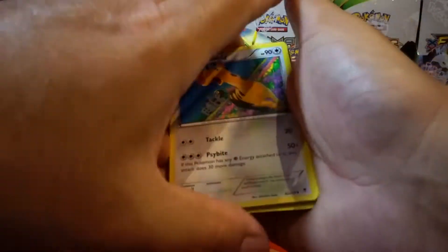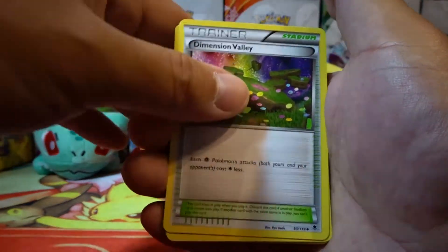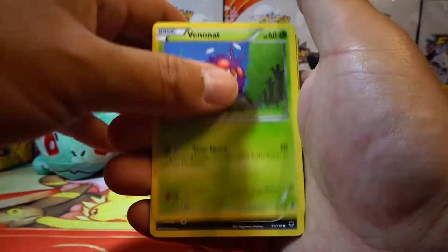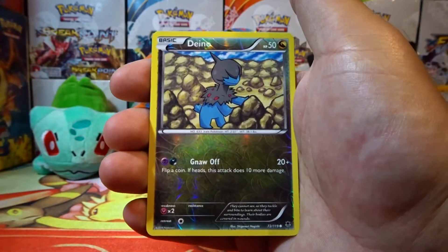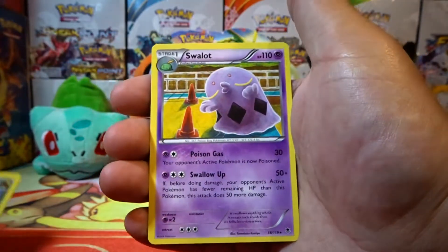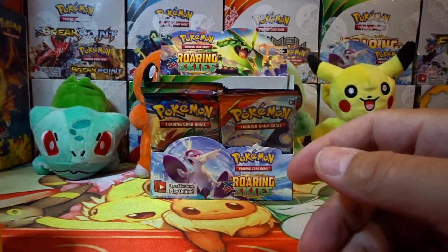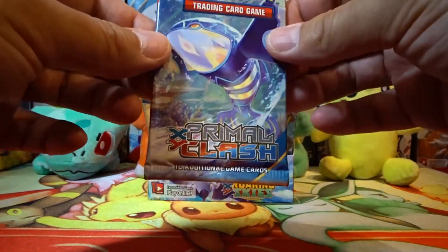Okay guys, we have a Girafarig, Dimension Valley, AZ, Litleo, Finneon, Venonat, Murkrow, Heloptile, a reverse holo Dino. And our rare is a Swallot non-holo rare. So far nothing crazy. How about we try a Primal Clash?